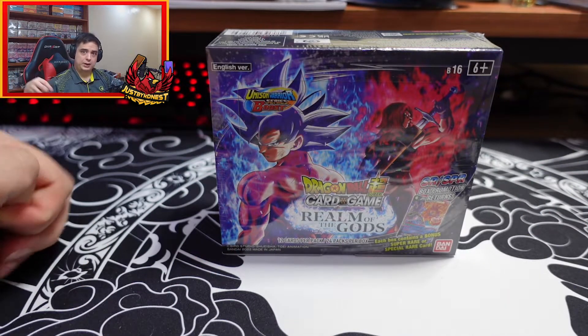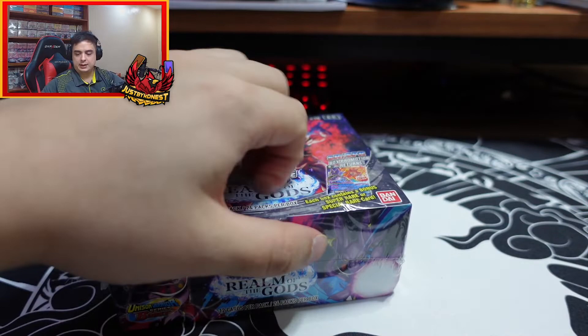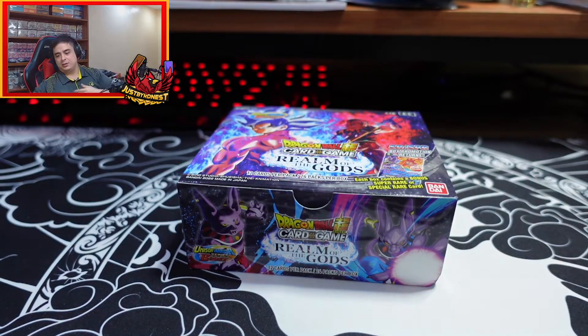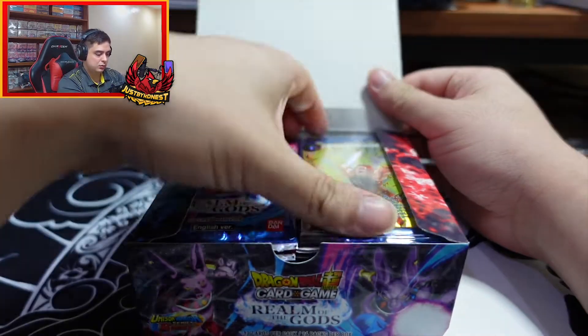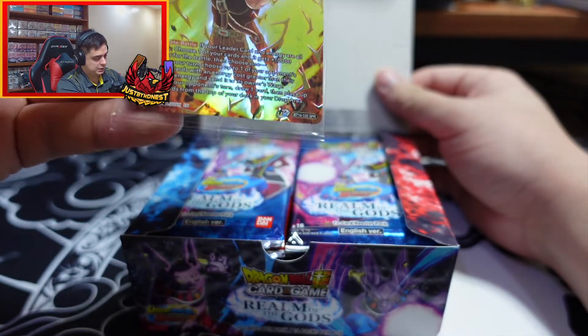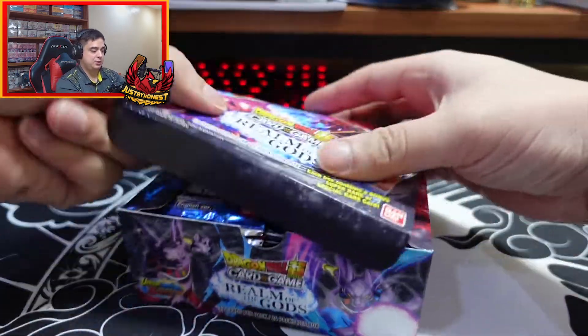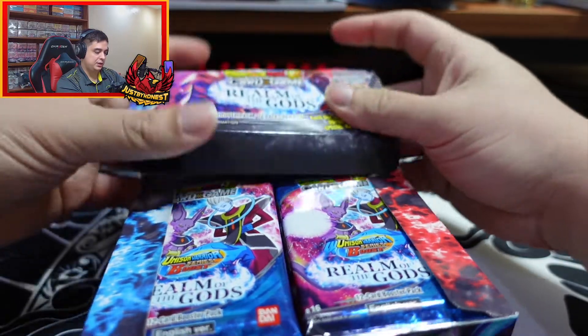Alright, so here we are, let's get to it. I opened a box of this already and there's some good art cards in here, not going to lie. Oh my gosh - Crimson Hero Strike Special Rare, that's not bad! What we're looking for in here is a Secret Rare - at least a Secret Rare. If you want to give me something better than that, it's fine.